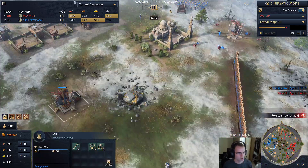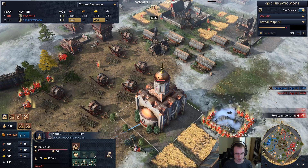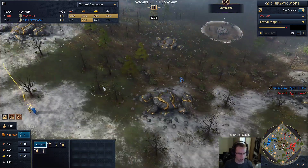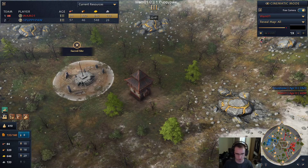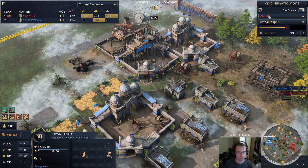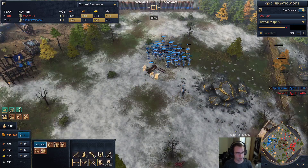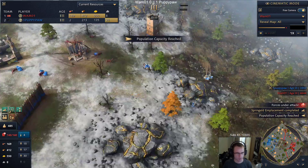We see relics starting to be taken - one relic for Puppy, and he's about to take the second. Wham's about to get his second, and Puppy could get the third. I think it's a little bit of a mistake by Wham not to have a couple of knights denying those relics. We have some idle villagers and a third town center coming out from Puppy. Villager count: 76 for Wham, 65 for Puppy. Puppy has a bigger army and is starting to make siege. I'm starting to like Puppy's position a lot more.